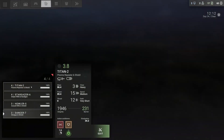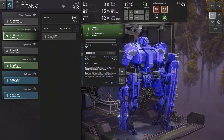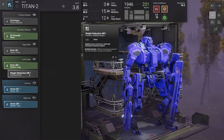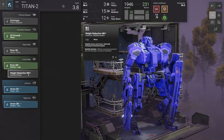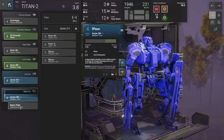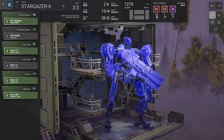Let's give our units a look. Titan II — what does a weight reduction get us? We're a little faster as a result. We don't have anything else we can put there. We don't have barrier regeneration yet, so you get plate. Very good, Titan II — you're as good as we can make you.